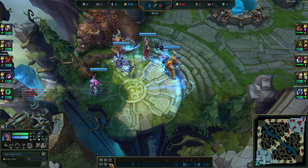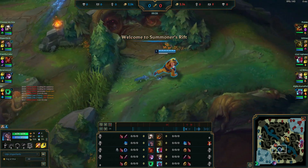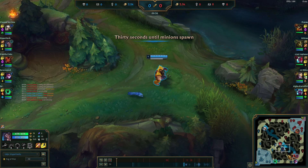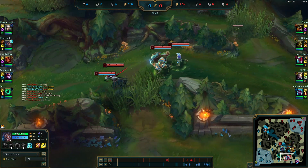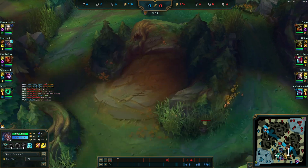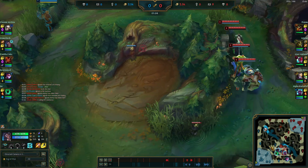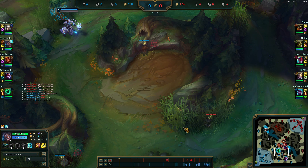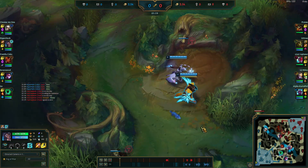Pretty standard here — Ivan is looking for vision so he knows where to steal my camps. There are two types of Ivan players in my opinion: the Ivan player who invades and steals one of your camps, and the Ivan player who is actually five-head and full clears, because Ivan has the fastest full clear in the game out of all junglers. He has the fastest level four. If you see an Ivan walk into your jungle like that, 99% sure he's going to try to yoink one of your buffs.